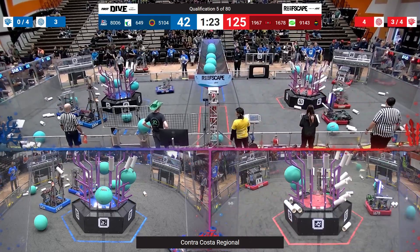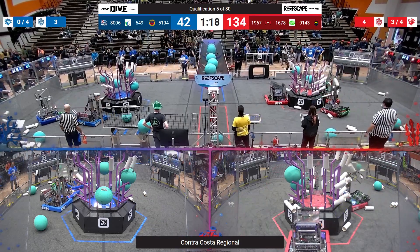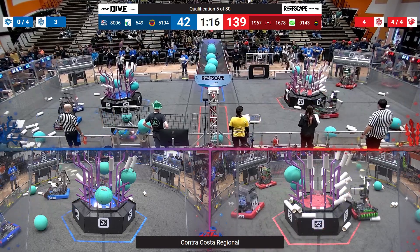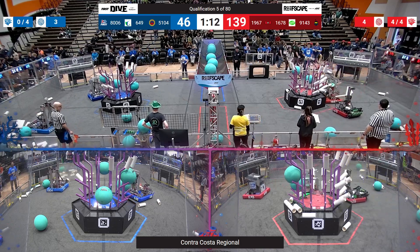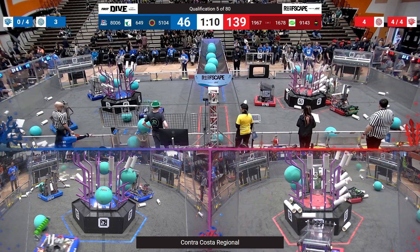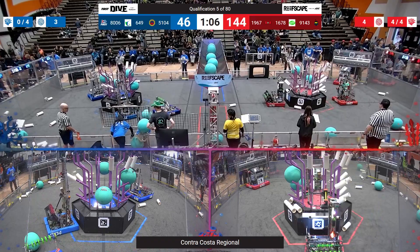Citrus Circuits scores one more piece of algae on the Blue Alliance. Team 649, the Emset Fish, looks like they're trying to get everything they can with their actually really smart-looking ground feed system.